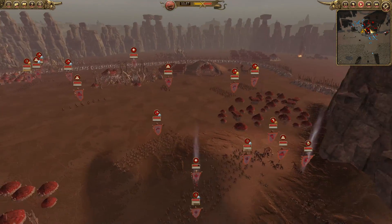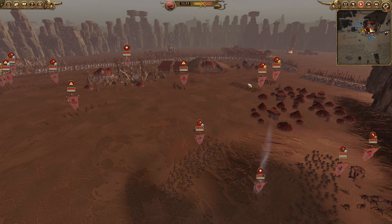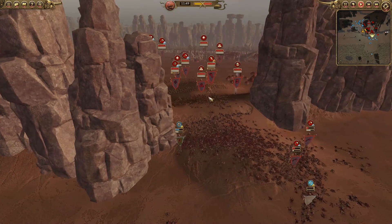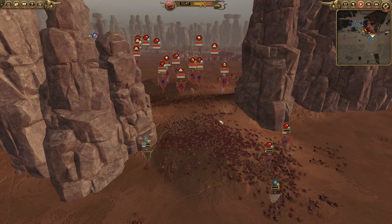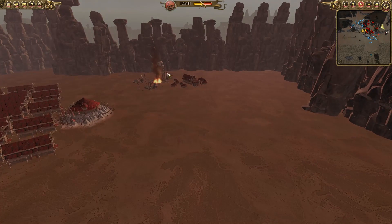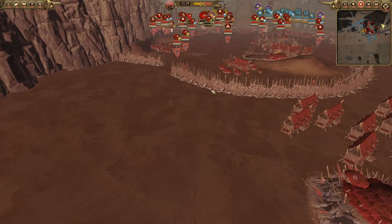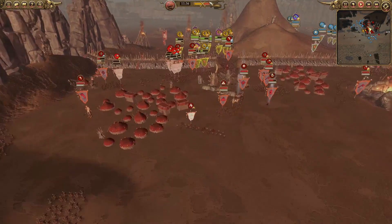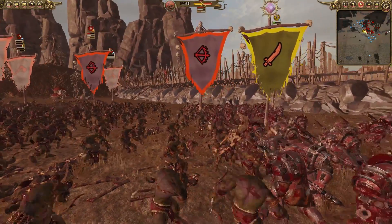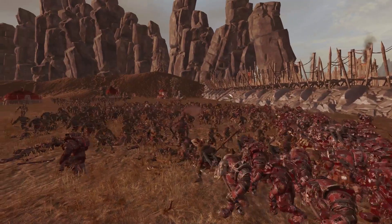I don't know why they're committing men over to this right-hand side because it's a long way for them to travel. I think they should focus their men right here. Maybe they're falling back to this little encampment right here. The black orcs are continuing to charge and they're just cutting through these arrow boys like they're nothing — they really don't stand a chance.